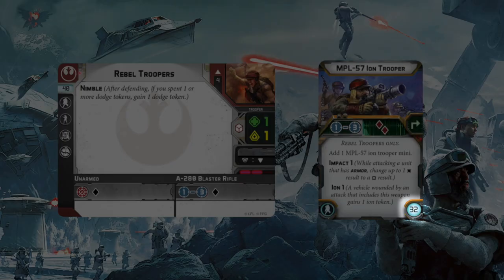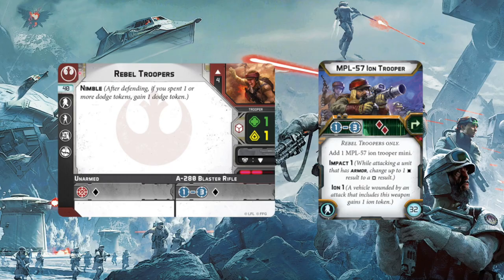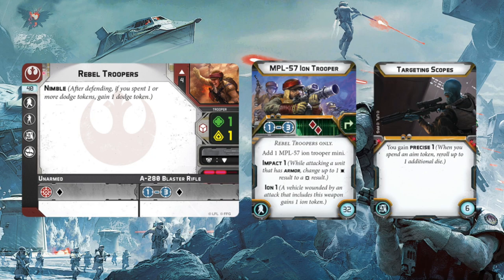This card gives the unit an additional weapon that that trooper alone can use, with stats showing range and dice rolled at the top. Beneath that, it has any special rules the card gives the Rebel Trooper unit. The bottom right corner has the point value of that card, and there's also an icon showing that you have to exhaust this card to use it. Additional cards might be something like targeting scopes — not an upgrade model, but they give the unit another special rule.